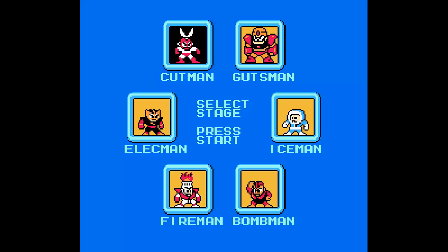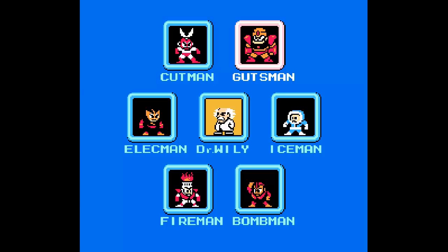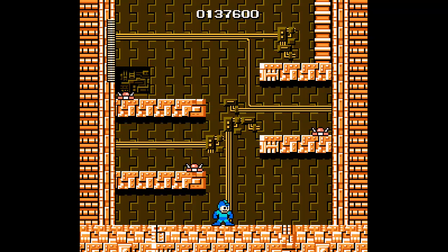These advanced robots were tasked with assisting humankind in various ways. It seems Dr. Wily grew jealous of Dr. Wright, because he reprograms the six robot masters to follow his bidding and take over the world. Dr. Wright sends Mega Man to stop Wily and his evil intentions.